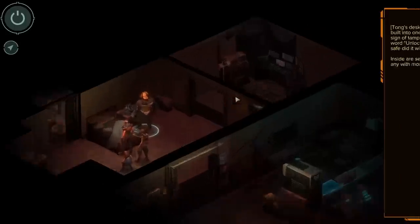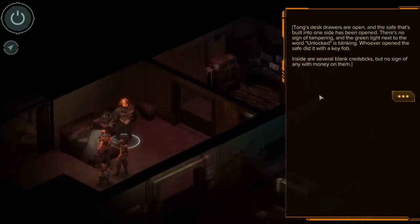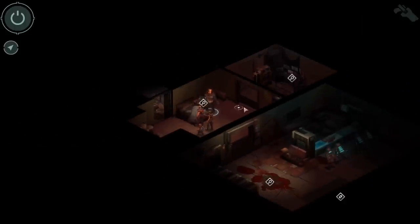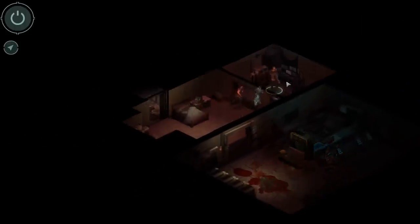The desk safe — Tong's desk drawers are open, and the safe built into one side has been opened. There's no sign of tampering, and the green light next to the word 'unlocked' is blinking. Whoever opened the safe did it with a key fob. Inside are several blank cred sticks, but no sign of any with money on them. Looks like someone looted his stash.